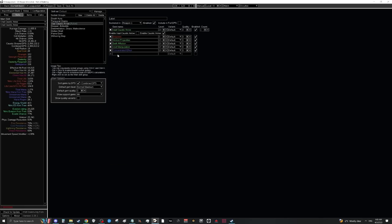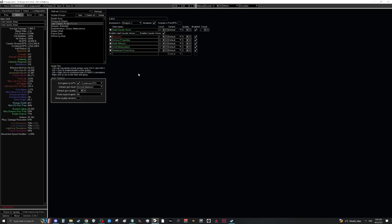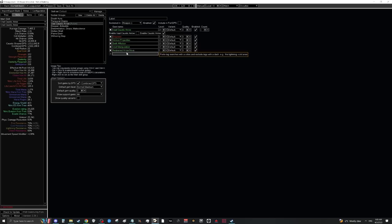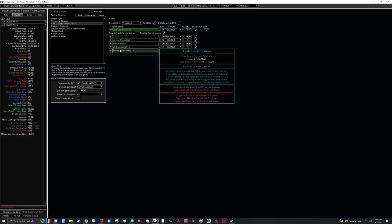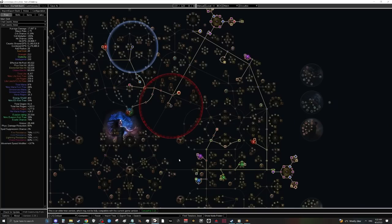At this point, if you want more clear, you can drop Concentrated Effect — it reduces damage quite a lot but you can replace it with Arrow Nova, which spreads your Caustic Arrow all over the place for much better clear. If you feel your clear is fine with just Death's Oath and you don't want the Arrow Nova playstyle, stick with Concentrated Effect and do substantially more damage.